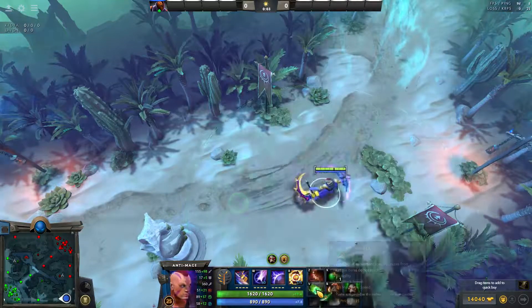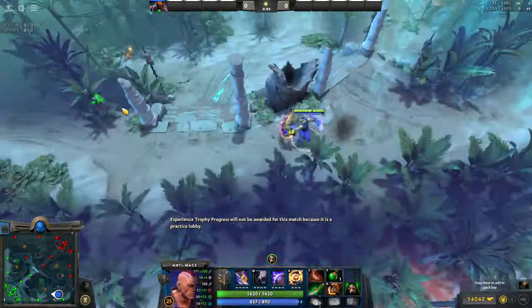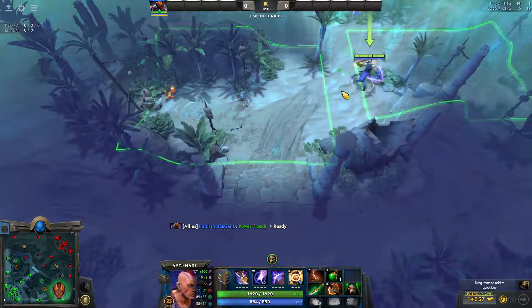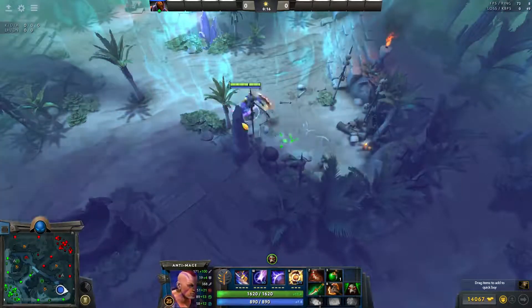What Treads lets you do is, hypothetically, if this lane gets contested, it lets you jungle pretty effectively. With Treads, Poor Man's Shield, and eventually a Ring of Health, you'll be able to jungle pretty well. Once you get the Treads, the jungling will be significantly faster.